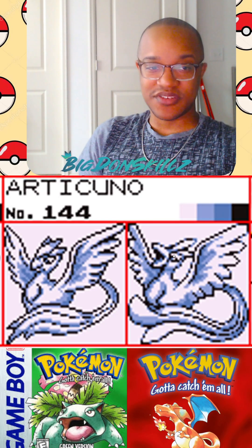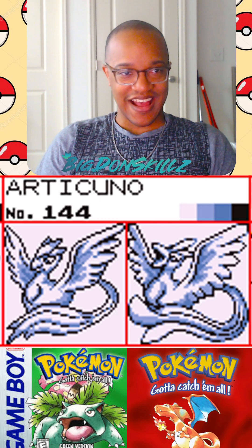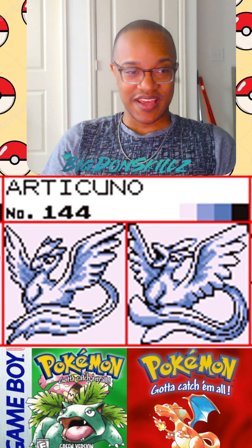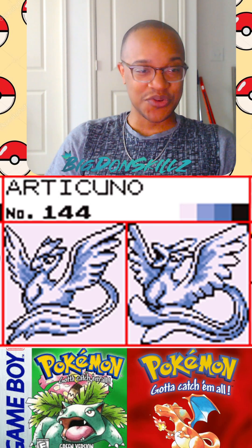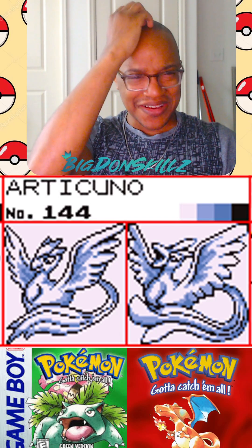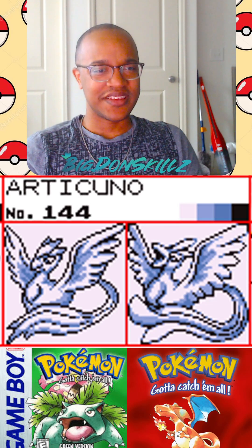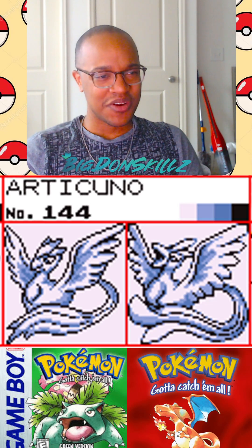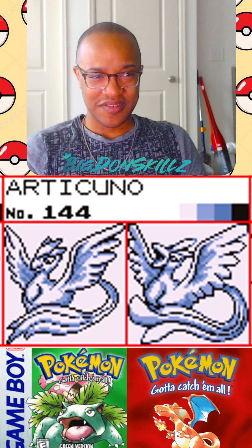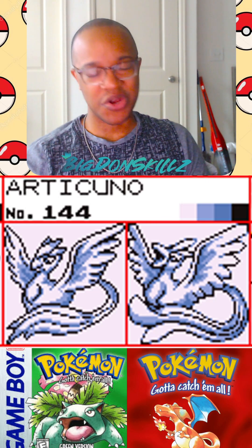We go into the legendaries — we have Articuno starting it off. And I think Articuno's terrible; I don't think this looks good at all. The head on the green version just looks really goofy and doesn't fit the proportions of the rest of the body. The red and blue version — I just think they hadn't finalized what they wanted Articuno to look like yet. It just looks very beta and generic, like something that came from the beta. I don't like either of them. I'm gonna give this one overall an L — I don't do that much in this series, but no go for Articuno.